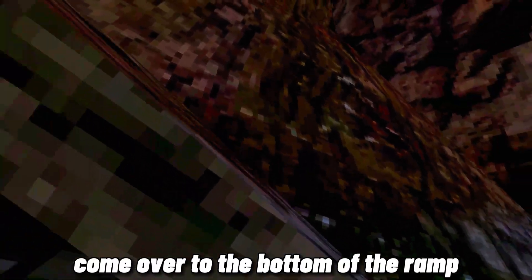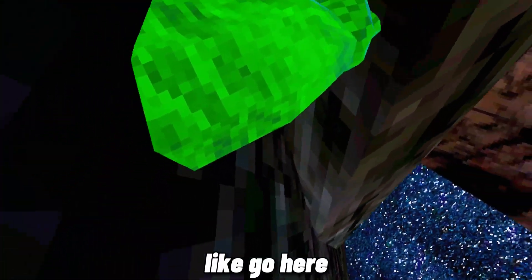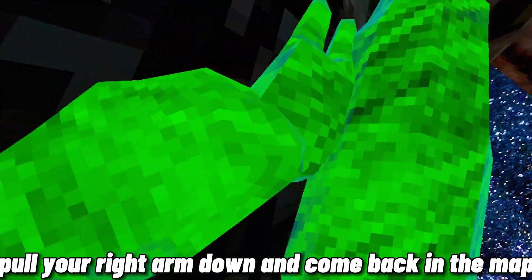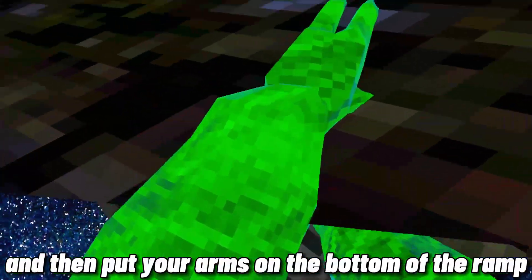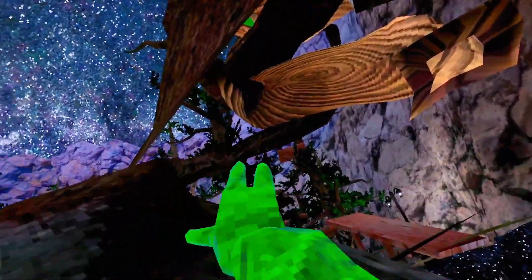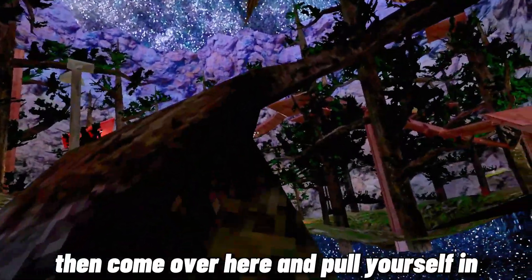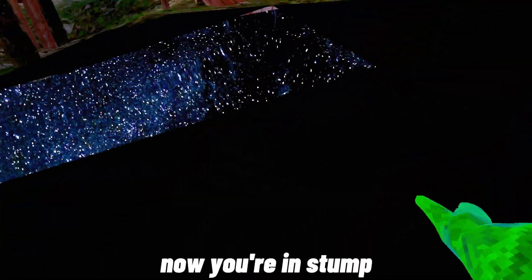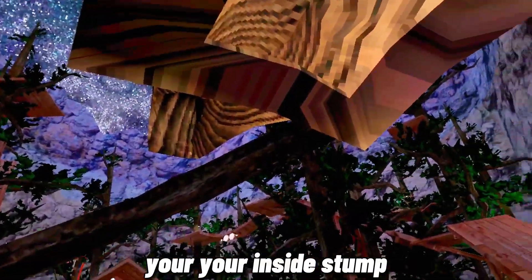Hang on the ground and go over here. Try not to get back in the map. Come over to the bottom of the ramp — go here, get your head and other hand under, hold your right arm down, come back in the map, put your arms on the bottom of the ramp, pull yourself in. Now you're inside stump.